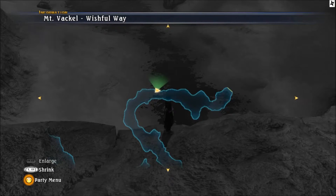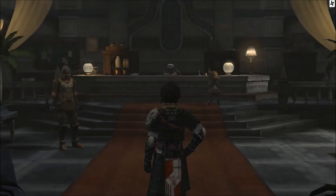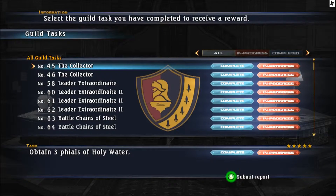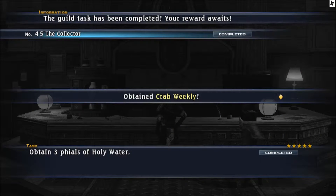Let's move to the guild and get our reward. For turning in three Holy Waters we get the Crab Weekly - yeah it's a bit of a crap weekly - and on the PC version we get the Eye of the Dragon, which unlocks something I'm not going to say yet.